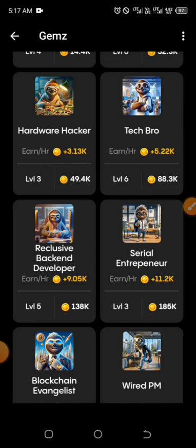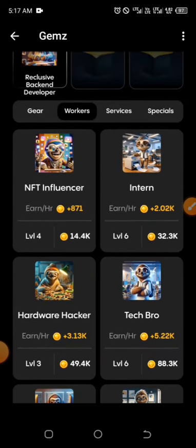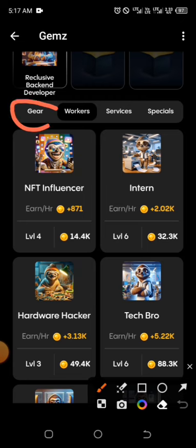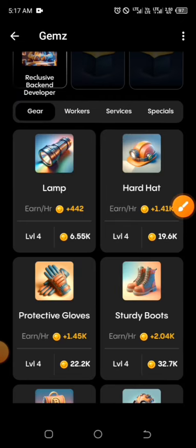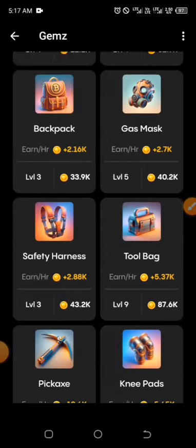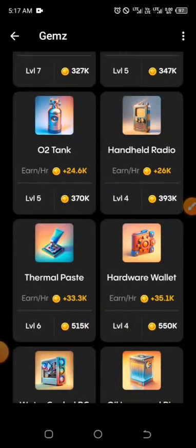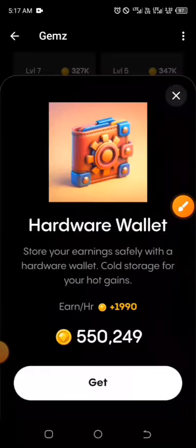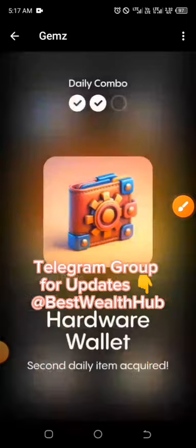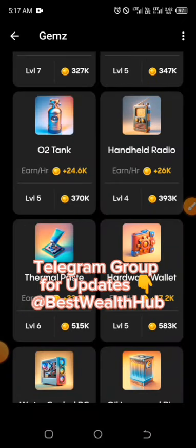The second one can be found under the Gear. Click on the gear at the top, then scroll down and look for Adware Wallet. You'll have it right here — click on it and then click Get. That's great.